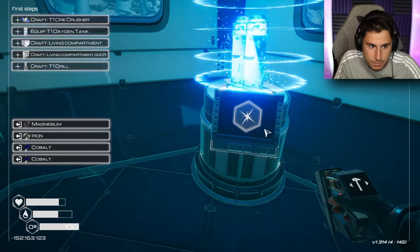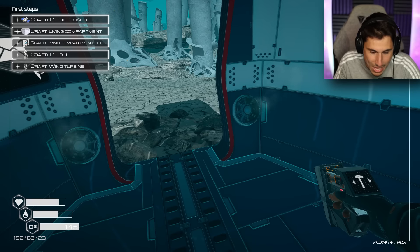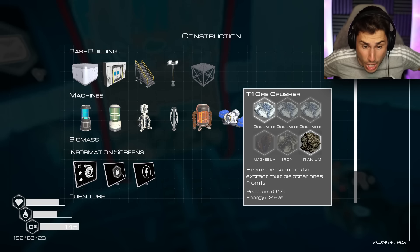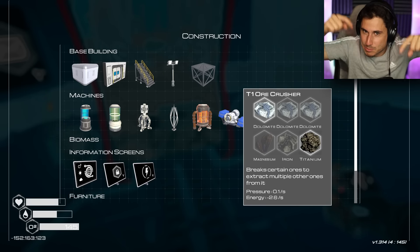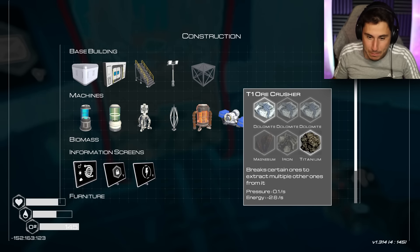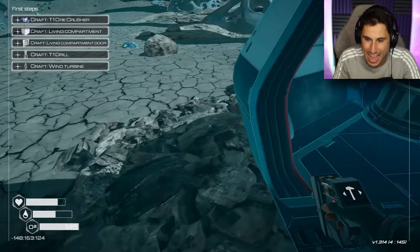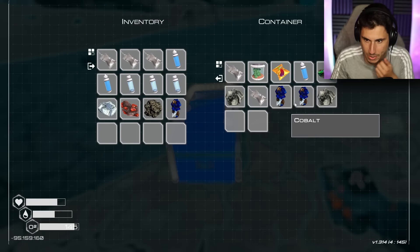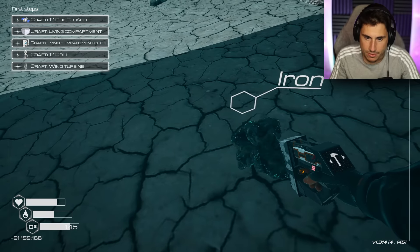Let's make the oxygen tank — beautiful. And we're going to equip that, which gives me a little bit more oxygen. Now it's saying create a living compartment. Oh, this is probably where I make the ore crusher. An ore crusher was not in the original game — by the way, if you guys want to see more Planet Crafters on the channel, make sure you hit that like button and subscribe right now. I will be back to Mars; I am not done with that planet. For the ore crusher I need two more dolomite, magnesium, iron, and titanium. And I already found uranium — that is really something.